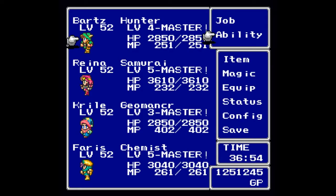Next up we have the Hunter. If you are a Hunter, you will get plus 16 Strength, plus 12 Agility, plus one Stamina, and minus five Magic. Should you master the job class, your base job class will get a bonus to Strength, Stamina, and Agility.